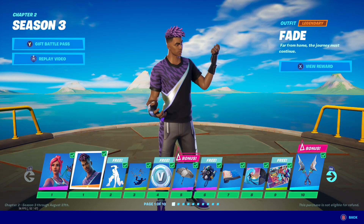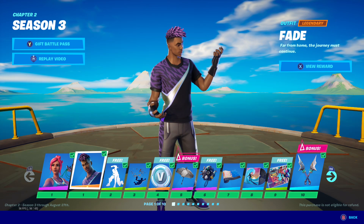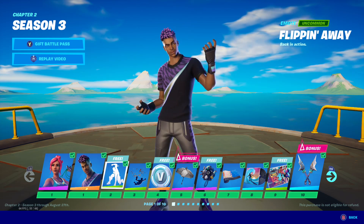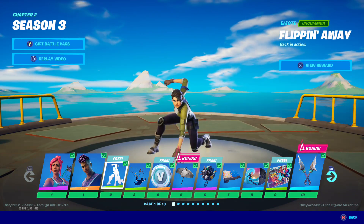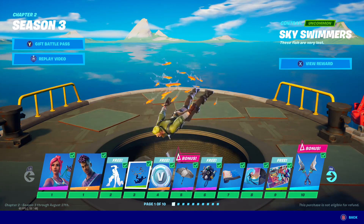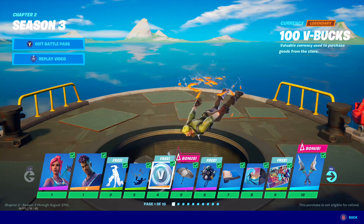And of course we got Fade — very cool skin. It actually has three styles that you get through the whole Battle Pass, at Tier 50 and Tier 100. Very cool skin. I love it. We got the Flipping Away emote — very cool. We got the fishy-type Contrail — very cool, definitely goes with the theme of the season.